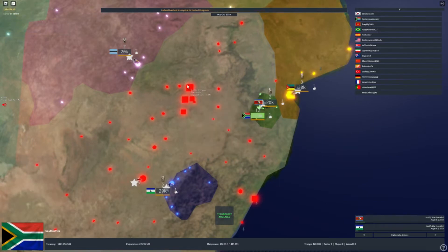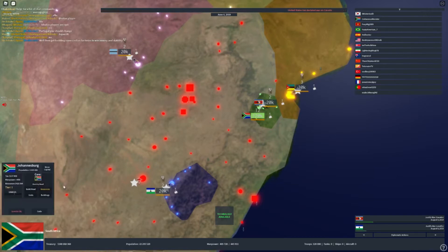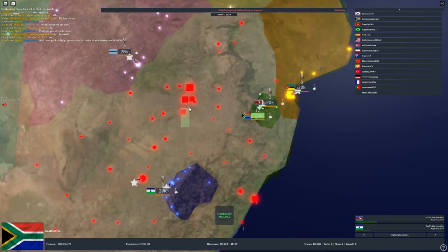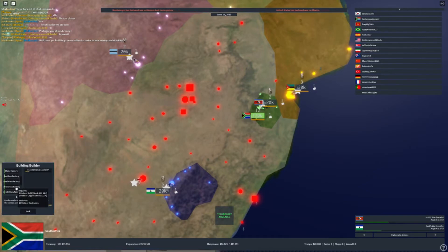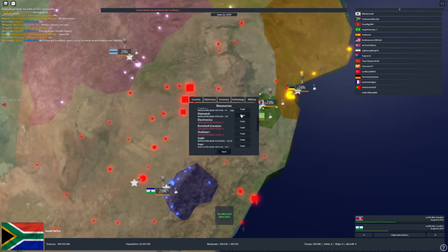For the economy, the first thing you want to do is build electronic factories. In some countries you won't have the resources to make those factories, so you have to buy them. In my case I have copper and gold, so I don't need to go into the economic tab under resources and trades to buy them.